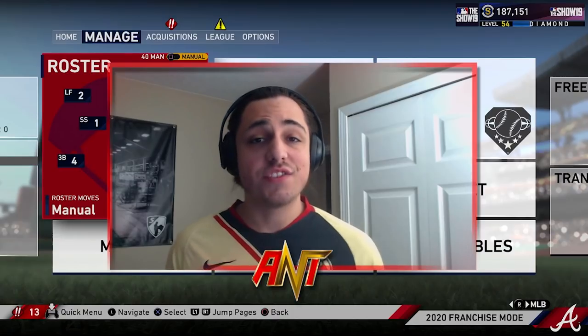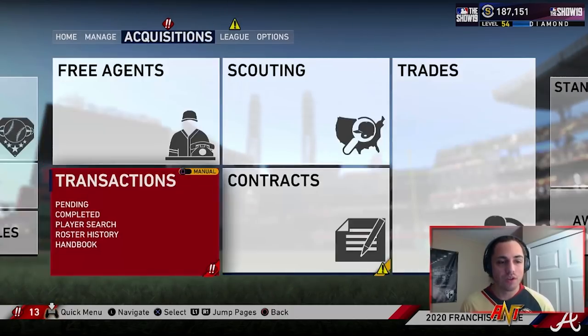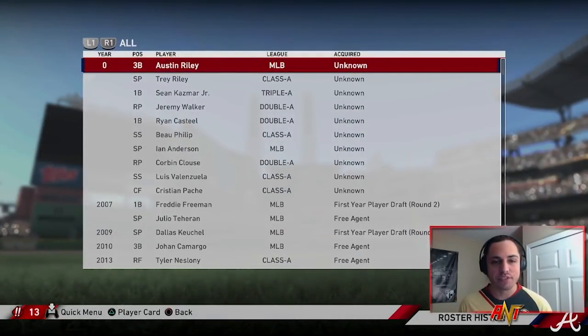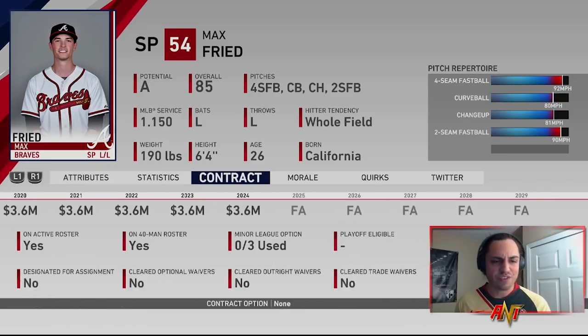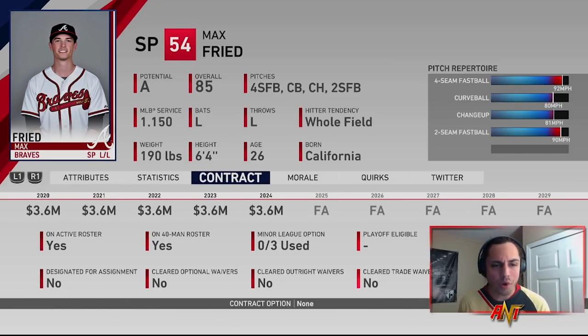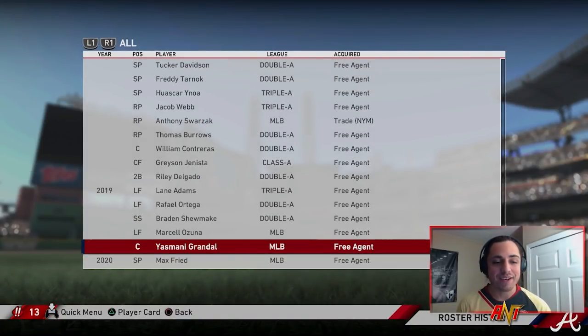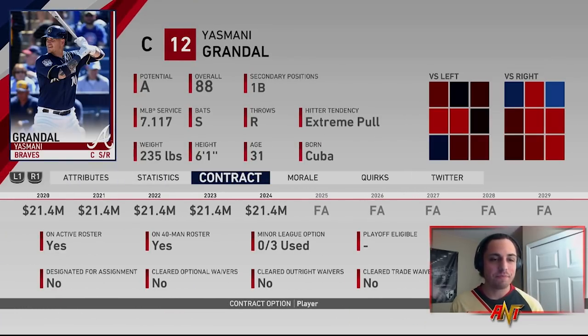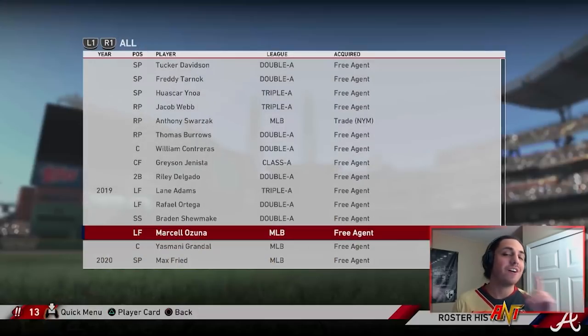Let's head into the actual first season. Free agency went pretty well. I wasn't able to bring back Josh Donaldson — he decided to take a two-year deal somewhere else instead of a one-year deal. Max Freed didn't take the original deal I wanted him to sign, so I had to sign him in free agency, which actually cost more money, which is weird. Then we picked up Grandal on a five-year deal. And Marcel Ozuna — you're probably thinking, well, you have Austin Riley. Well, Austin Riley can play third base, and since Josh Donaldson didn't want to come back, I think we got a good pickup.